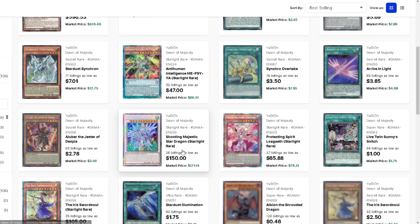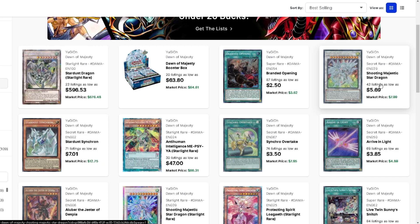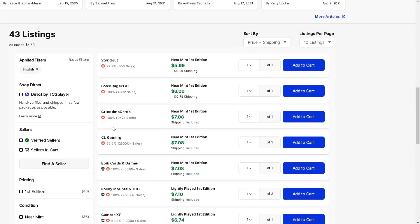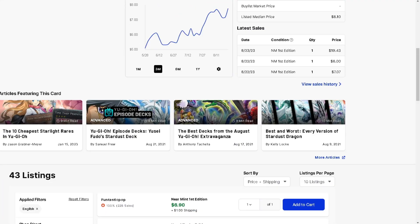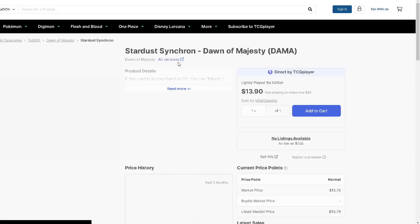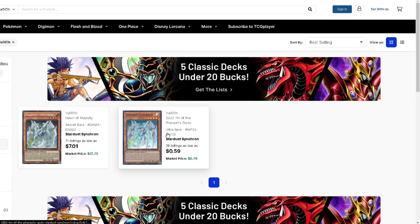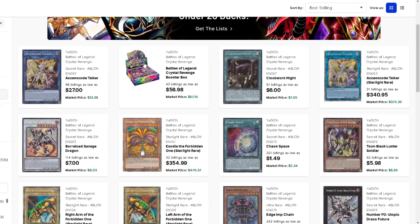Dawn of Majesty - looking at some older sets here mainly for Starta Synchron. It's kind of the best-selling card outside of Shooting Majestic. At $5.69, it only has a single printing - I own this card and love it. It has a pretty steady rise. The secret rare looks amazing and the ultra is good looking too and much cheaper. If synchronics keep going up, who knows what happens to these cards. At $7 for the secret it's a very pretty card - it's like a baby Stardust and holds good value inherently.